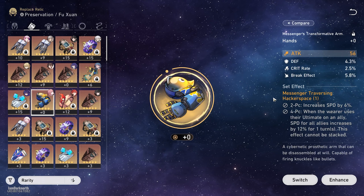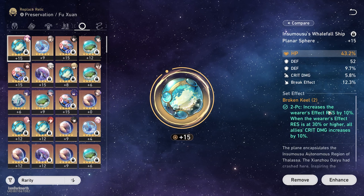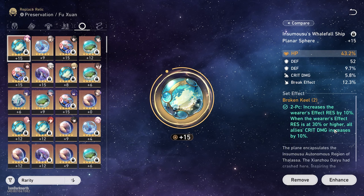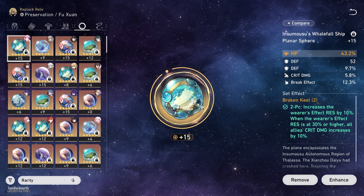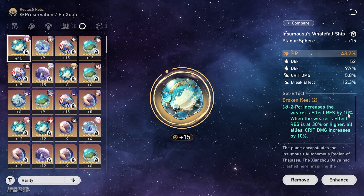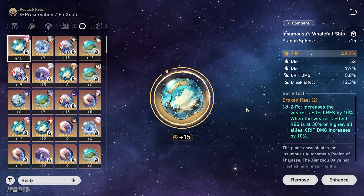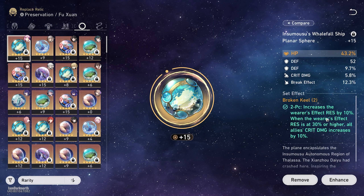For the planar ornaments, the best option is Broken Keel, which gives you Effect RES by 10%, and then gives 10% crit damage to all allies when your Effect RES hits 30% or higher. Fuxuan gets 10% Effect RES from her Traces, and the first line here gives you another 10%, so you only need to get an extra 10% through substats, which is not that hard to get. So you'll very easily be able to proc the second line of this set.